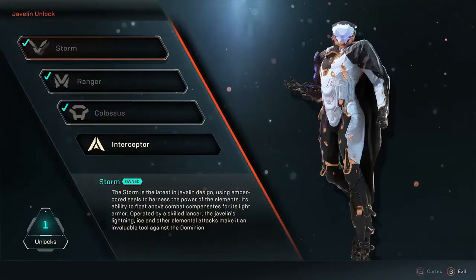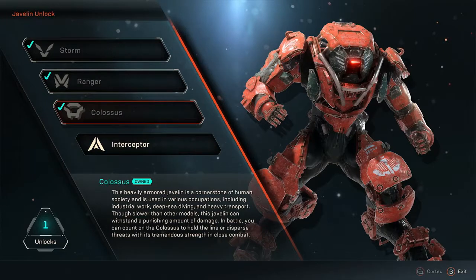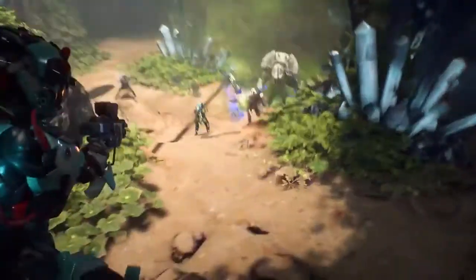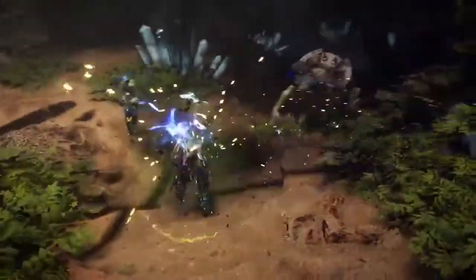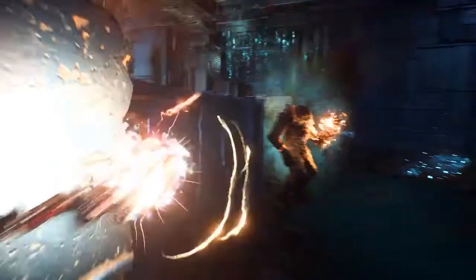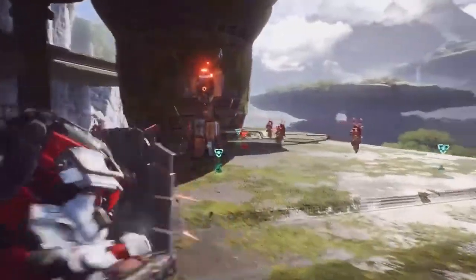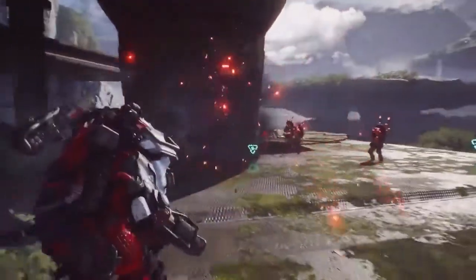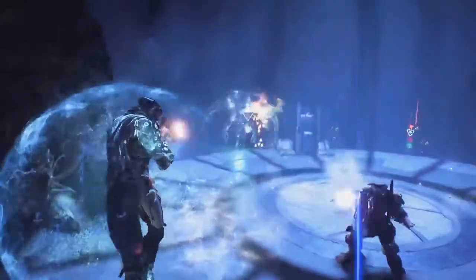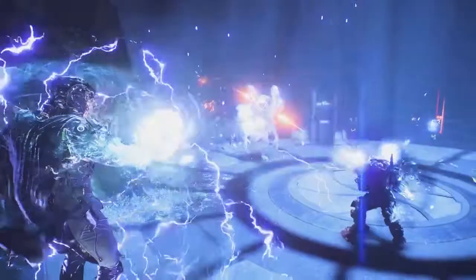Before you head out on these missions, you need to prepare your Javelin. Unlock four base Javelin suits and then build any number of loadouts to customize them for different play styles. The Interceptor is built for speed — lightning fast and incredibly agile to get in and out of harm's way. The Ranger is built for precision, highly versatile and ready to unleash firepower. The Colossus is built to deal destruction; when it lacks in agility, it makes up for in brute strength and defensive combat power. The Storm is built for extraordinary elemental attacks, devastating power, and light armor.